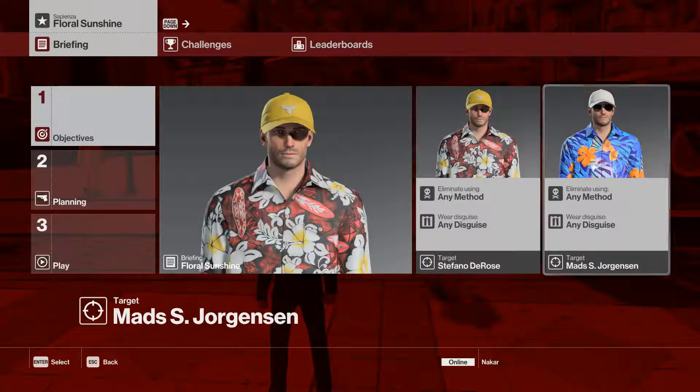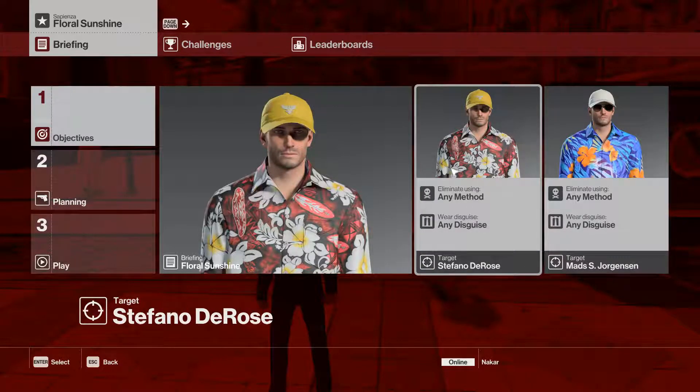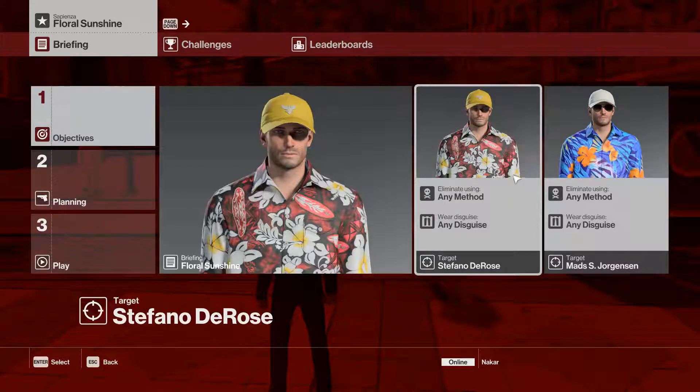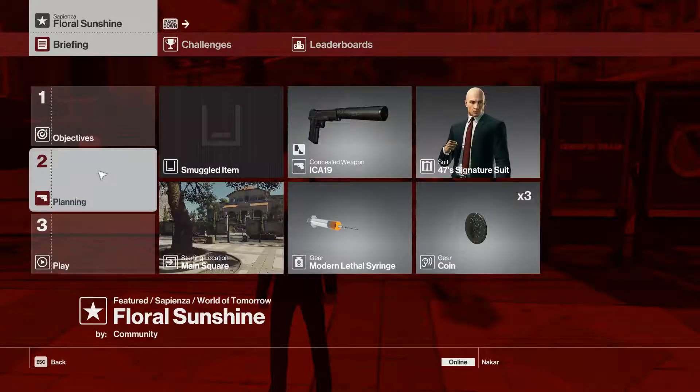This is a zero mastery walkthrough for Floral Sunshine, a previous featured contract. This one's not too hard — it's two targets in Sapienza, any method, any disguise. They do wander around quite a bit though, so that is a bit tricky, but we have a method here that will allow us to get rid of both of them relatively quickly and easily.